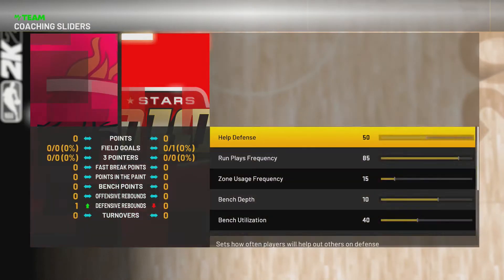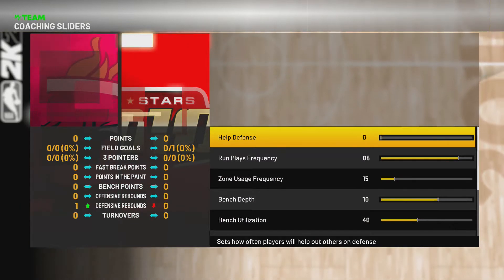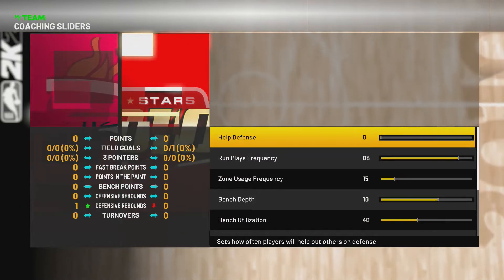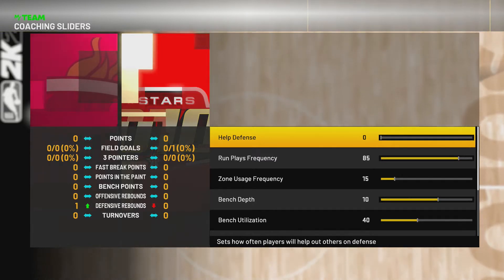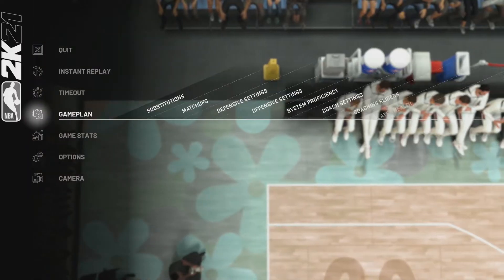Another thing: go to coach settings and turn auto-subs off. Make sure that's off. Then go to coach sliders and set help defense to zero. This is gonna help — if someone blows by you, no one's gonna help off the guy in the corner and give the other team a free three-pointer. So that's gonna help a lot.